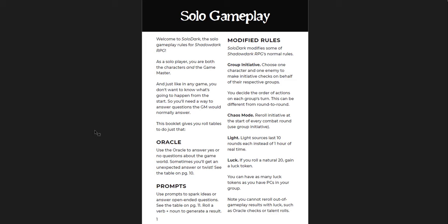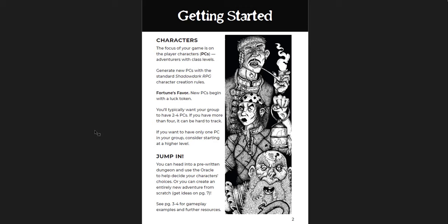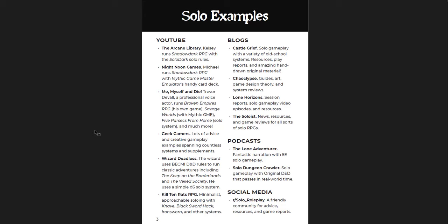Basic rules for how to do it. You have an oracle — that's how you see if you succeed, yes or no to questions about the game world. You get unexpected answers, twists, and things. Modified rules you should play with, like group initiative, Chaos mode, light, and luck — so you're playing slightly differently than standard Shadowdark. How to get your prompts, the characters you make, two to four PCs, and luck tokens.